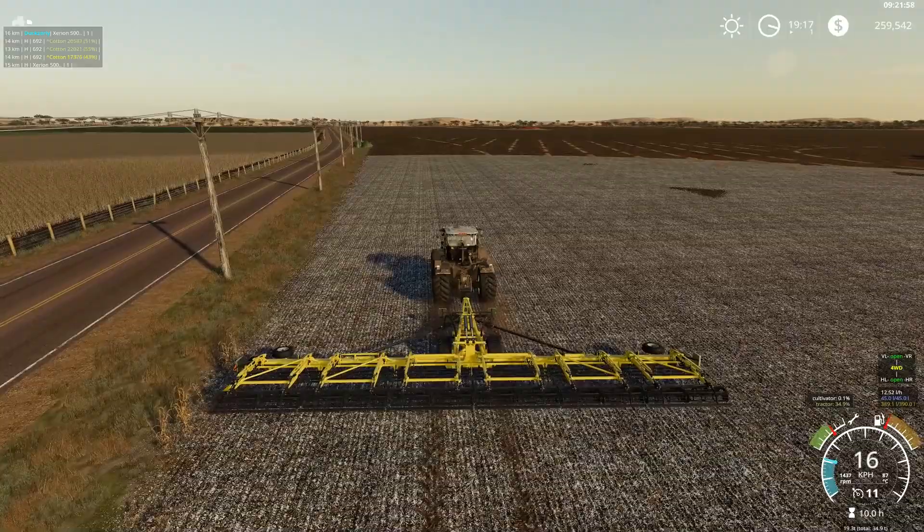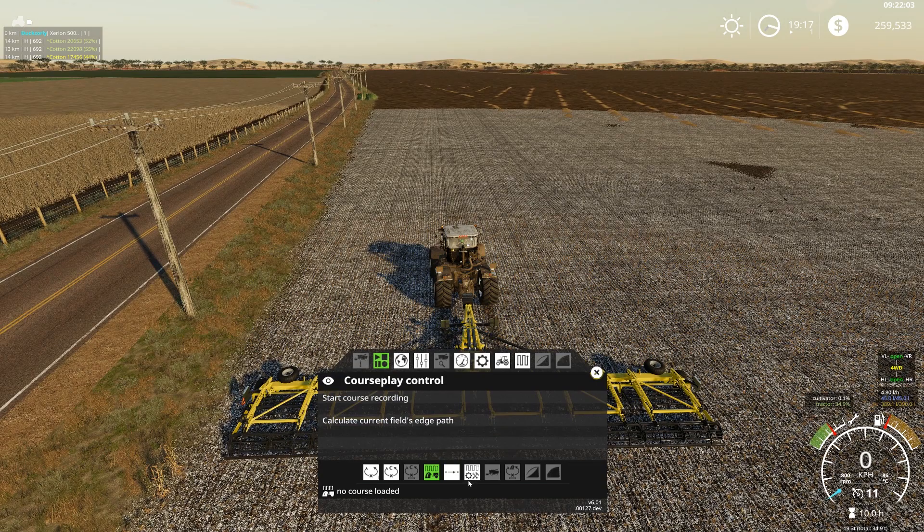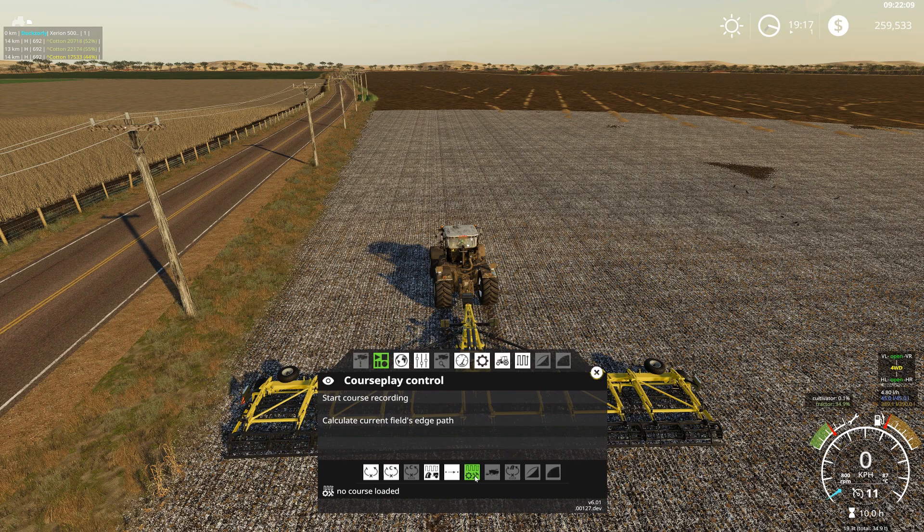And we're just going to stop the other guy from following us. So we're going to set up the course plate course now. Just as a bit of a recap, we're going to set for field work. We're going to come over here, select our field, select field 13. Headlands - let's do two headlands. It'll be quite wide, 18.2 meter working width. So it'll be 36 meters total with two tools.